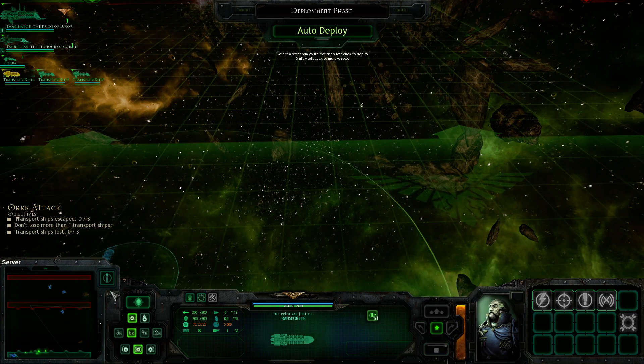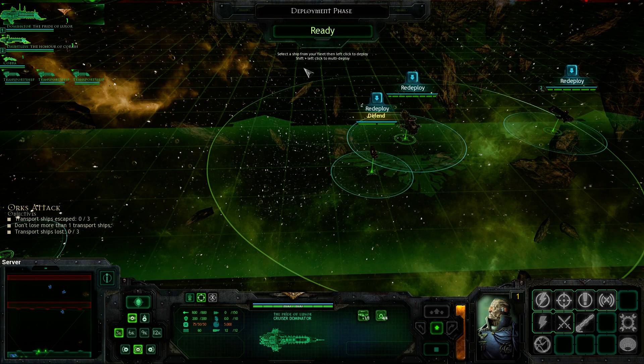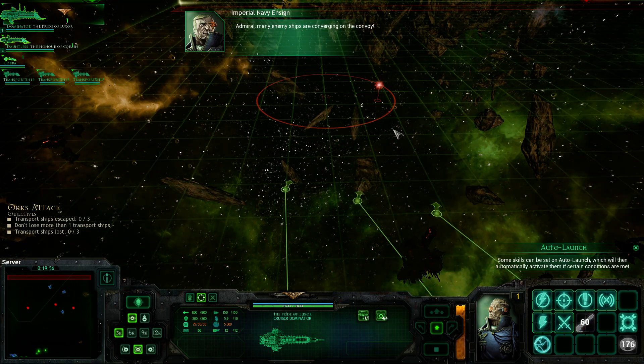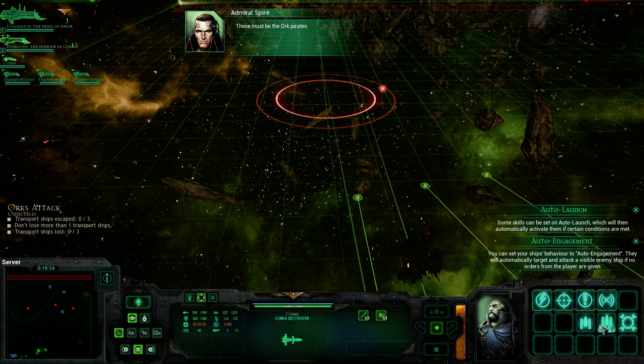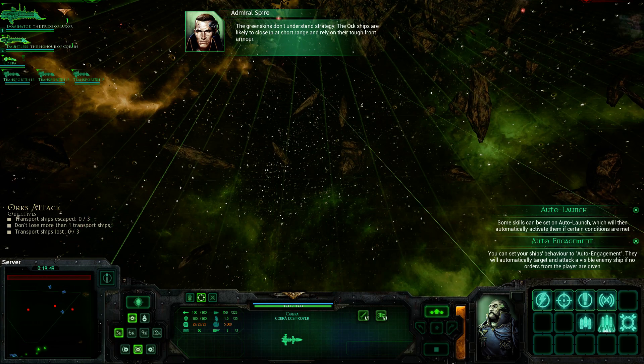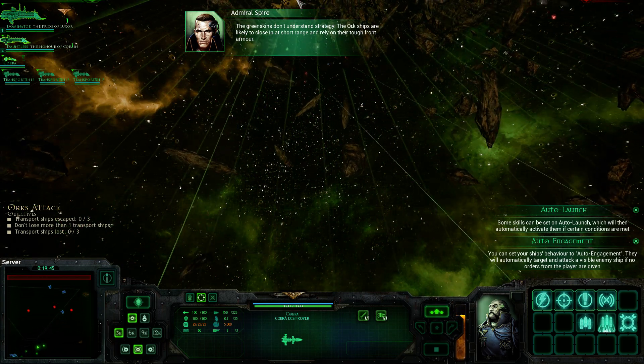I'm not going to deploy them like that — that would be pretty damn stupid. It does help you with auto-deploying. Admiral, many enemy ships are converging on the convoy. These must be the Orc Pirates. The Greenskins don't understand strategy.